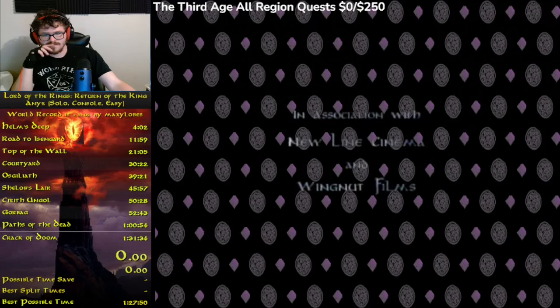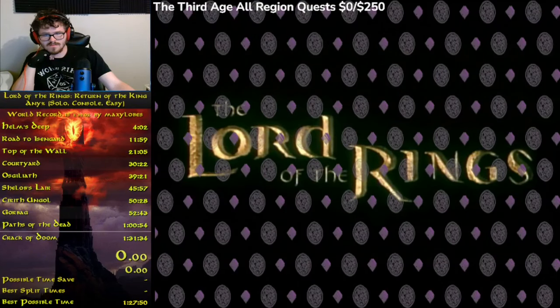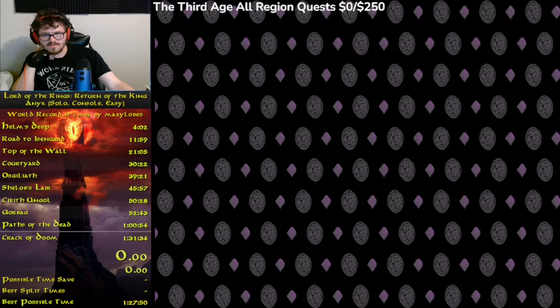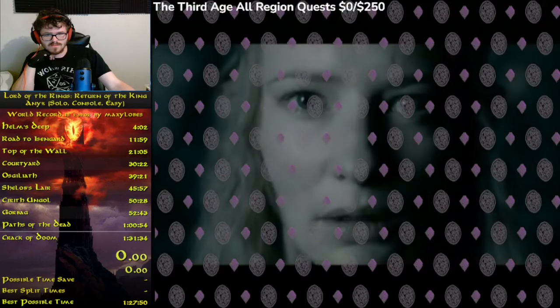This creates a unique routing opportunity for the speedrun as we get to decide which path we want to take, and sometimes we can even partially complete a path before moving on to a different one. In this video I will be choosing the Path of the Wizard first, then the Path of the Hobbit, and finishing with the Path of the King, in order to knock out the levels with the biggest RNG variables. RNG stands for Random Number Generation, a portion of the game that is completely randomized and almost out of the player's control.